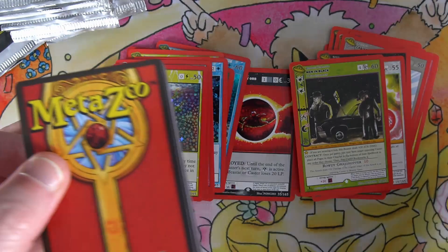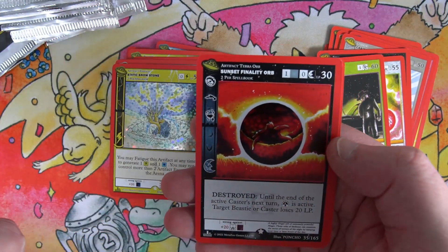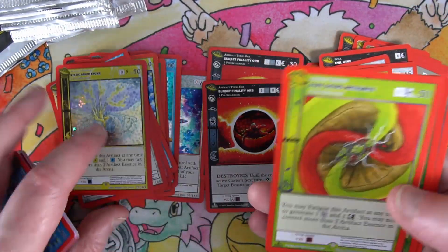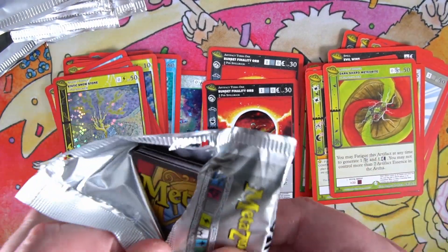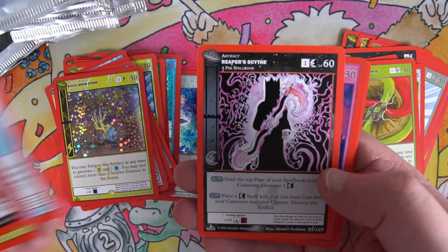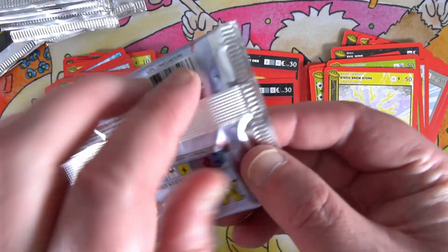Let's get through this video as quickly as we can. I thought it was a Batman but it's just a reverse Finality Orb - which seems to be the only reverse we're getting in this box. Definitely wait till morning for the next one so I can get a better judge of the lighting. Street Orb full hollow, Static Snow Stone non-hollow.